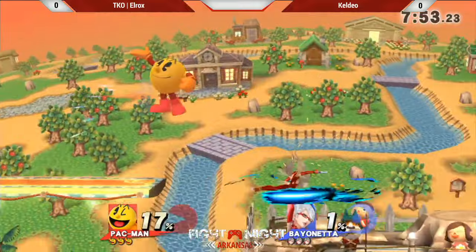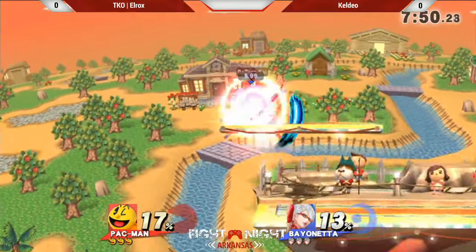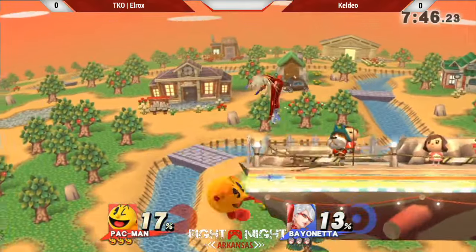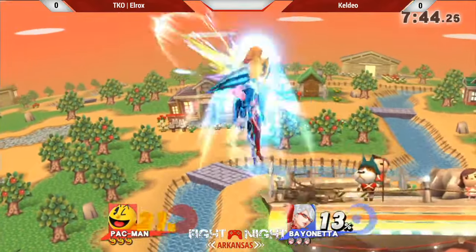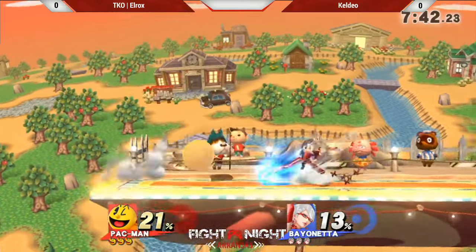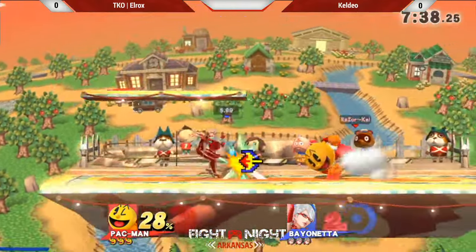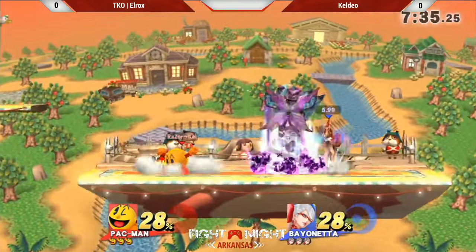Kel-Dio, down there is not a good move for Pac-Man — we all know that. He is the Pac-Man main, so this is true. He's setting up right now — trying to get something, maybe a key, maybe a bell. He's got to be careful, though, because Bayonetta will go for that spike right there. Okay, we got the Galaga over here.